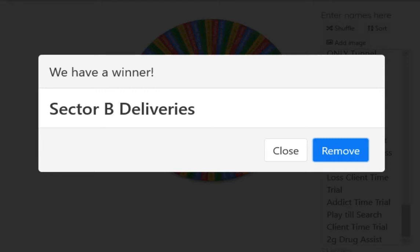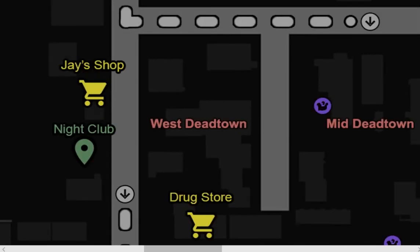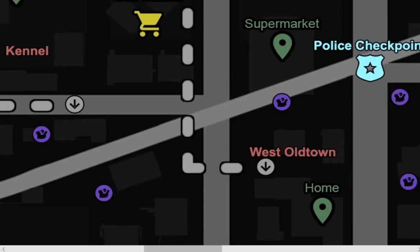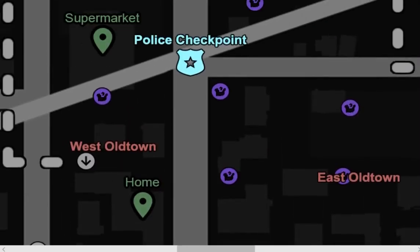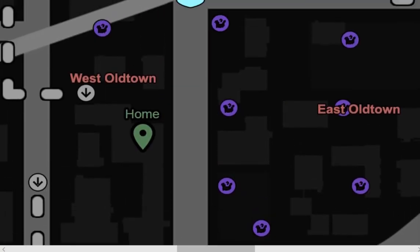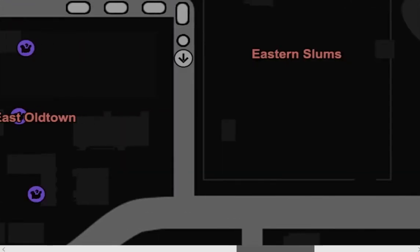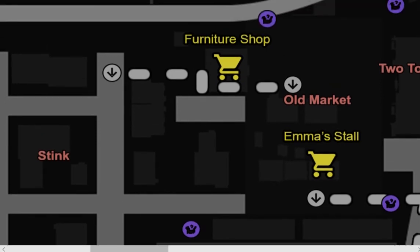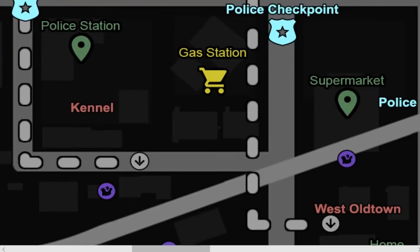That's what Sector B deliveries are all about - you basically do everything from Sector B. As you can see from the entire map over here, this is Sector A. It's so big, it's really big, you won't be able to see it. Sector A consists of West Old Town, East Old Town, Eastern Slums, Old Marketplace, Two Towers, Stink, and Kennel.